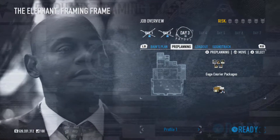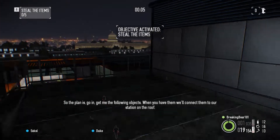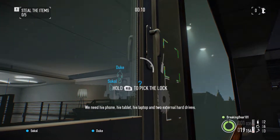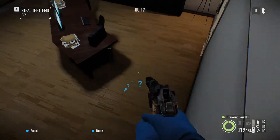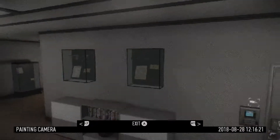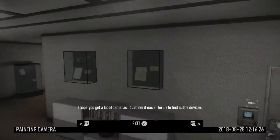Excellent! Time to put it... Go in and get me the following objects. Where you have them, we'll connect them to our station on the roof. We need his phone, his tablet, his laptop, and two external hard drives. You can access the hidden cameras in the paintings with a laptop on the roof. I hope you got a lot of cameras — it'll make it easier for us to find all the devices.